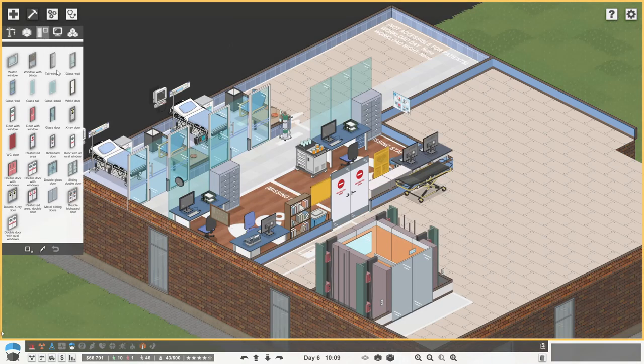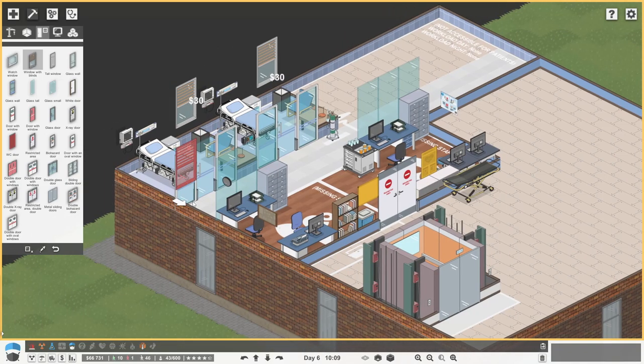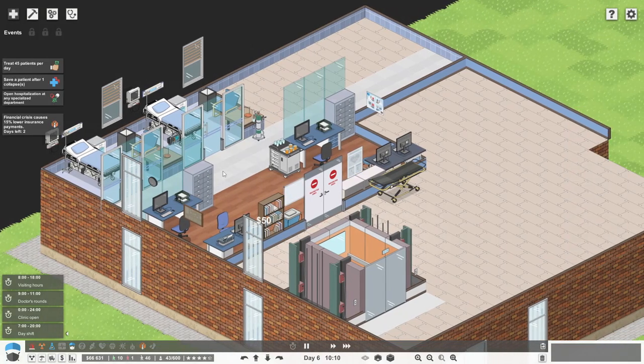And then we want windows, windows with blinds maybe. You go that way round then, don't you? A bit like that. At the end of the corridor we can have some windows like that. Okay, I like that. So that's our high dependency unit all done.